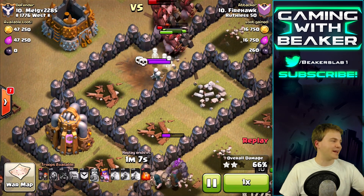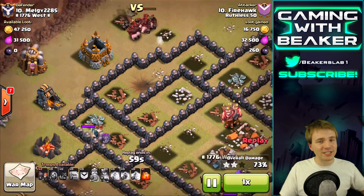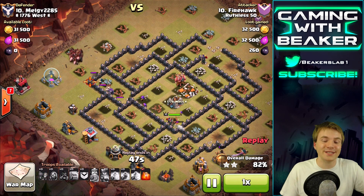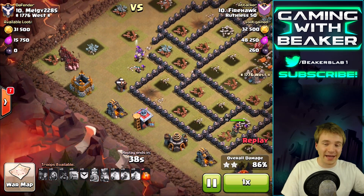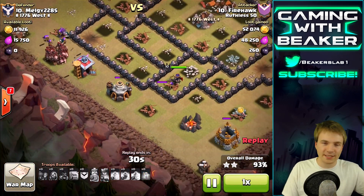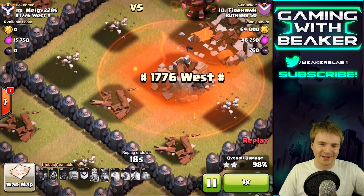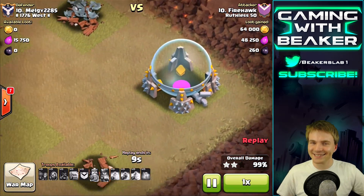Did that surprise anybody else? I thought one heal would be terrible, but because it was a mid-level Town Hall 9 - nothing too serious - he made it look easy. Great job Firehawk, showing us that one heal is enough. I feel safer with more - if you use three or four it seems very easy - but style points for him. Look at this group of hogs - like 10 hogs, you can't stop this mob. And hello queen - she has full health! You can tell this was a very successful raid. He threw down a poison spell on the clan castle - nice, I like it.